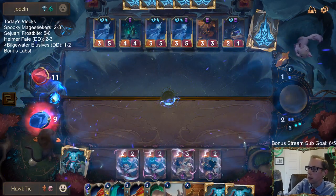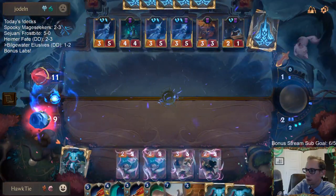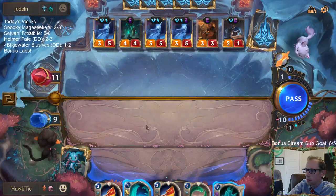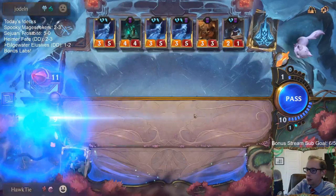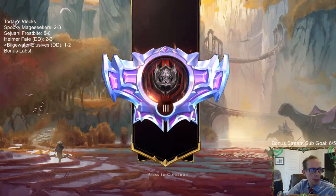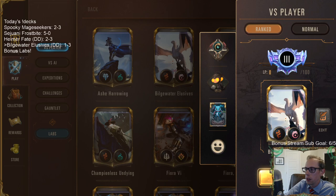Solitary Monk just picks stuff back up. I just feel the Noxus version of this deck is doing the same thing but just much better. I haven't really been happy with these Bilgewater cards.